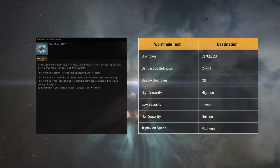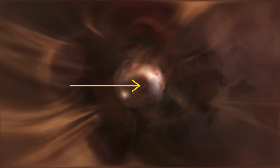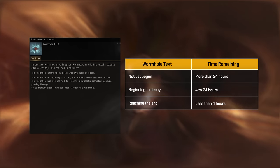Determining the exact class of a wormhole is a bit more difficult, as this involves relying on visual clues from the wormhole itself, or looking up the wormhole type out of game. In the centre of a wormhole, you can see the background nebulae of the system on the other side. Higher-class wormholes appear darker and more red than lower-class ones as a general rule. On the next line, you can get a rough idea of how long is left before this wormhole collapses, disappearing forever.